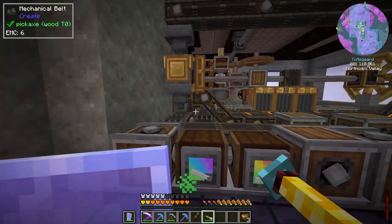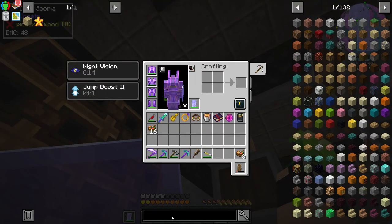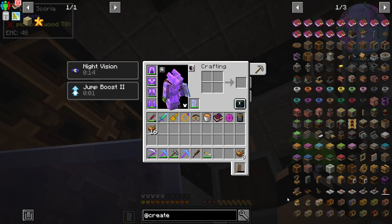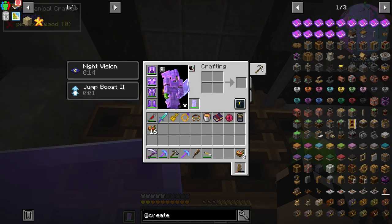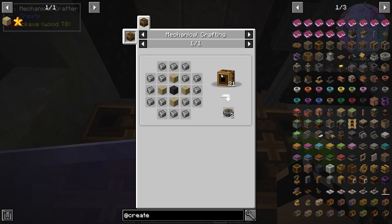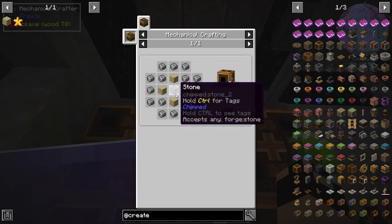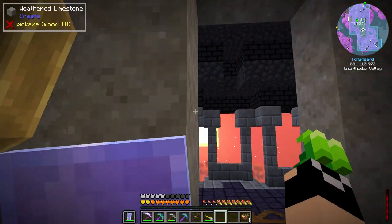Today we're going to push on to our limestone setup. Let's pull up Create, and the very first thing we're going to do before anything else is get ourselves some crushing wheels. We're going to need 16 andesite alloy per craft, plus some stone and planks.